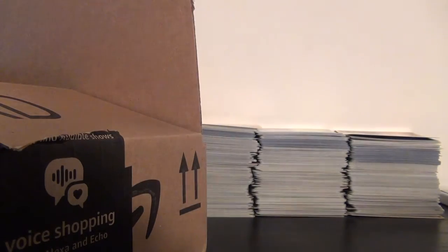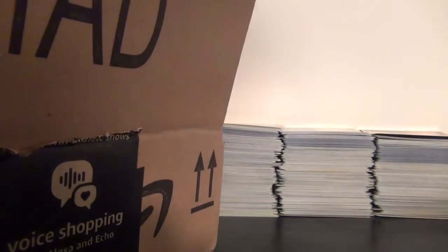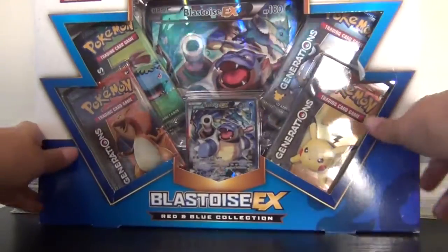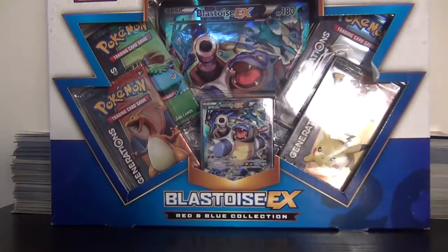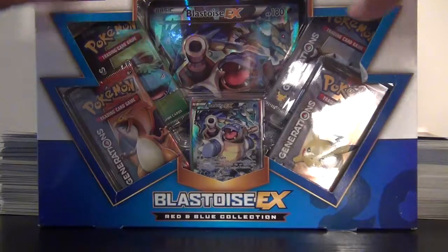I like bubble wrap. So in this box there is a Blastoise EX Red and Blue Collection. Sorry about the glare, it's just really dark out today.